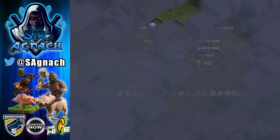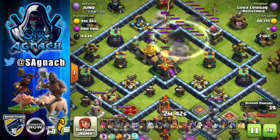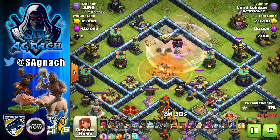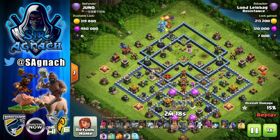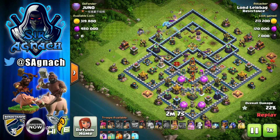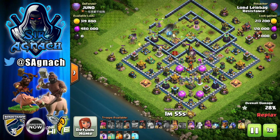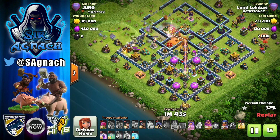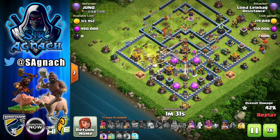Here we have another base — same idea, sending the blimp for the town hall, using the invisibility spell and the rage, then keep using the invisibility spell. Keep an eye on those super wizards: if they go onto the poison, don't put any more invisibility spells because it's just going to be wasted. I've got an invisibility spell left and I can use it with the queen or the royal champion — it's going to be a lot more value than wasting it on one super wizard. Always use the two ice golems to tank for your king and queen and use the yeti to funnel them wherever you want. If you don't want to use a yeti, a baby dragon is also pretty good.